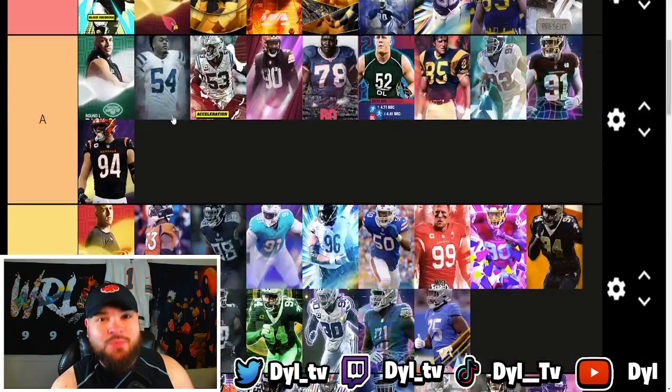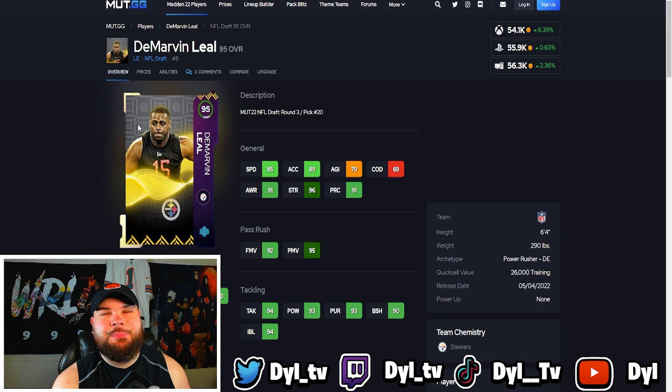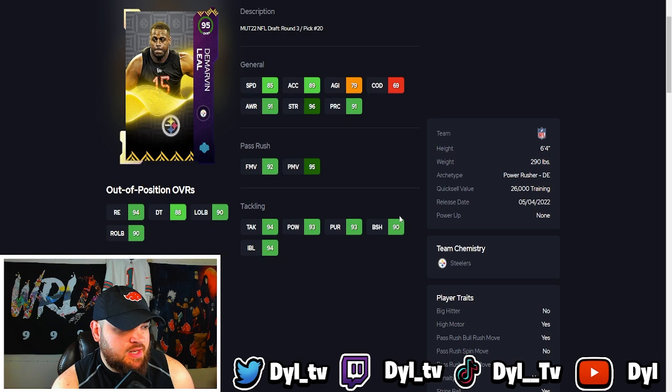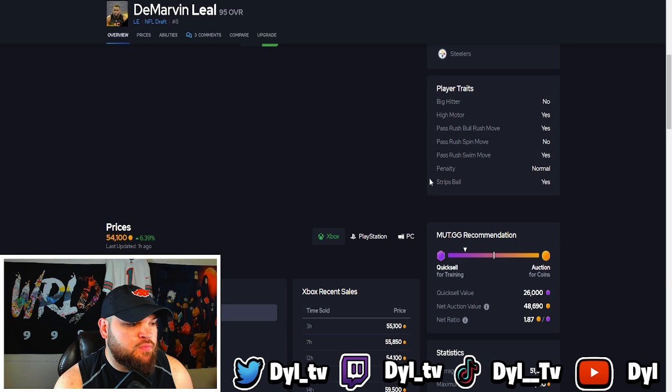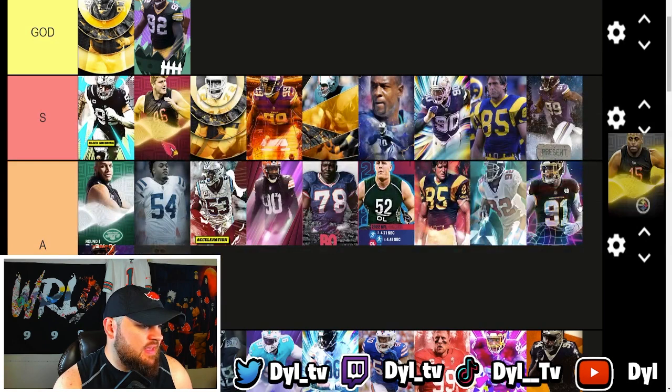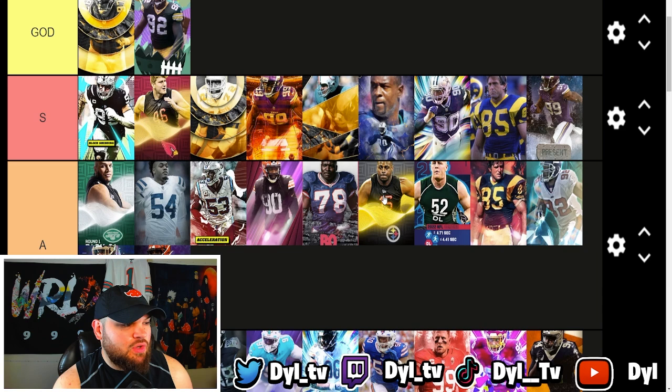Next up is Demarvin Leal — going for 55k, another nice budget option. He's 6'4" 290 so you could play him at defensive tackle. He has 85 speed, decent acceleration at 89, 96 strength, 92 finesse moves, and 95 power moves. Run defense-wise he has 90 block shed and 94 impact blocking. Trait-wise he has the bull rush and swim move traits on yes. I think he's A tier — he hits all the thresholds I'm looking for, just a little slower.